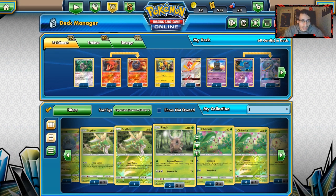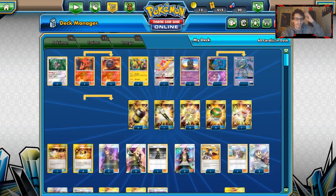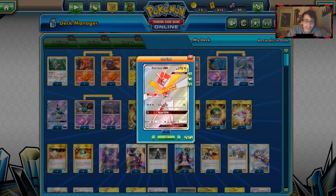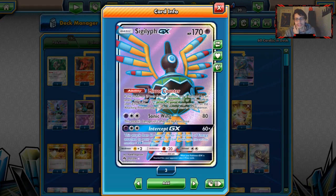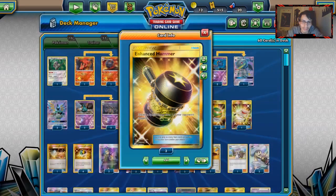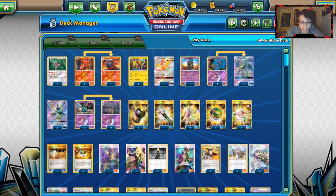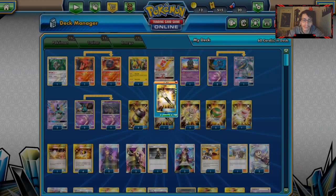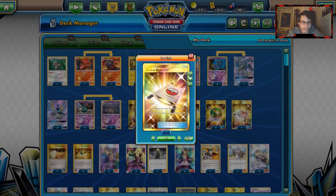There aren't that many good Psychic techs, to be honest. My original build used metal-type attackers. For items: two Enhanced Hammers, which go really well with Kartana — you can remove damage from them when Sigilyph is not being damaged. You don't want to just tie the match; you want to stall them out, take some prizes with Sigilyph before it gets knocked out, then take two more prizes. Enhanced Hammers can also break Sledgehammer and Beast Strings combos. One copy of Field Blower to get rid of tools and power up Trash Lance. Two Treasures — my original build didn't play Treasure; thankfully I remembered.